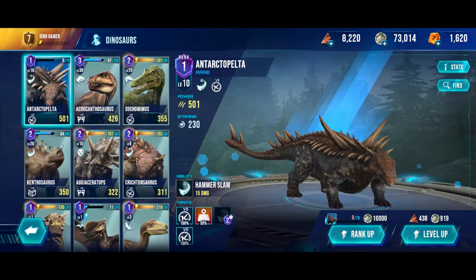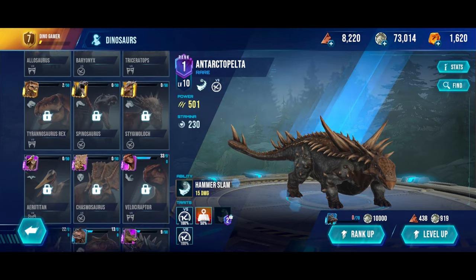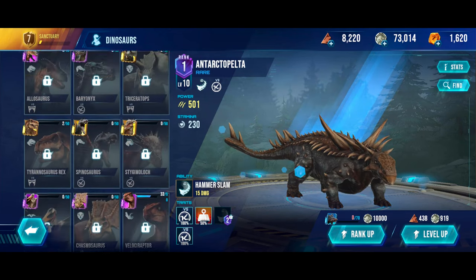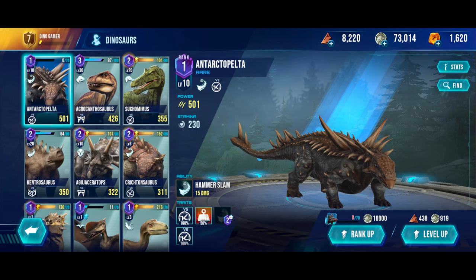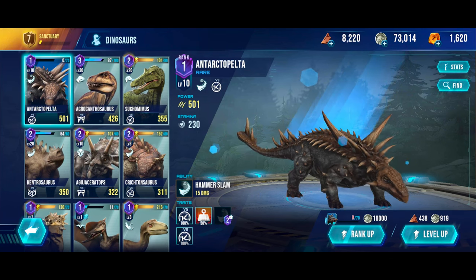Also, we should be unlocking the Homosephaly by tomorrow. We have 46 out of 50 DNA for this Dino, so just four more. And we get five for completing the daily mission, so that's almost another one unlocked. It should be really useful in battle.